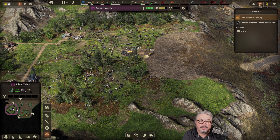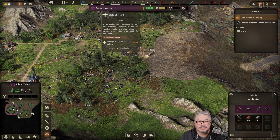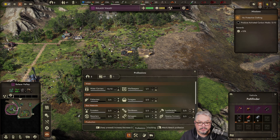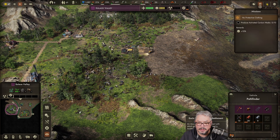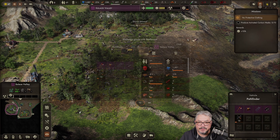Hey, it's PastiesPrime here and welcome back to Endzone 2, where we're madly trying to get things upgraded. What was I gonna upgrade here? I have no idea. Charcoal kiln — is that it? Maybe. All I know is we wanted some bricks and some steel.